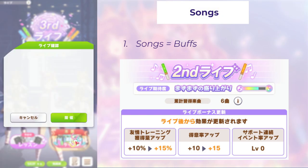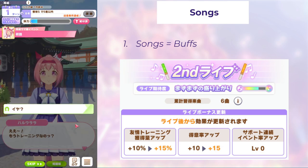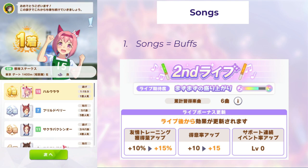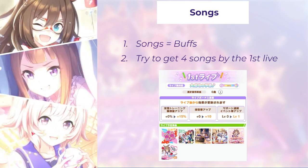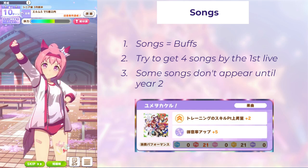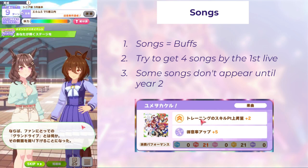Next let's get into some song tips. Number one: remember that songs are not only a vehicle to get through the scenario but are actually long-term permanent buffs you'll use for the entire training session. So get them out as soon as possible. Don't save up 100 tokens to blast through all of them for the second live — just get songs whenever you can, because every time you hit a live those buffs become active. My goal is usually to get at least four to five songs by the first live, which will help you propel forward deeper into the training scenario. Number three: some songs don't appear until year two, so for example the skill point song won't show up until year two — don't cycle and wait for it in year one.